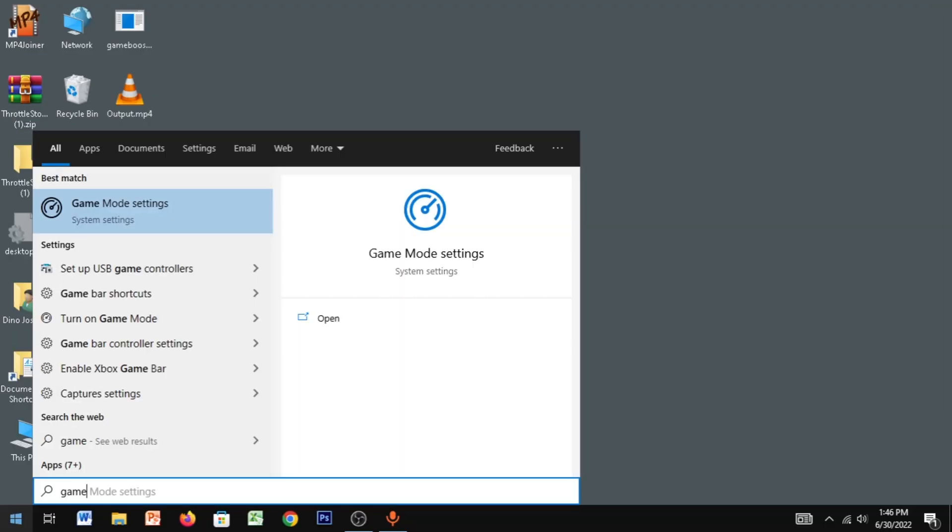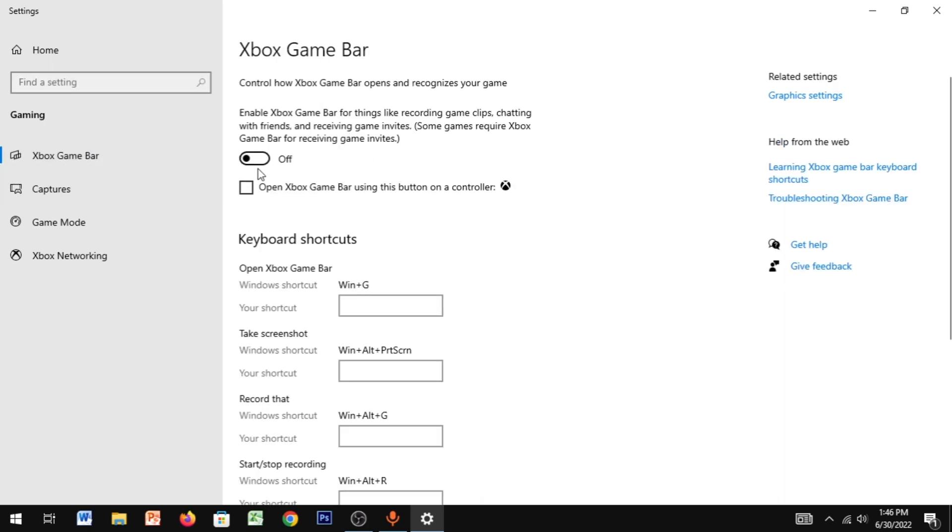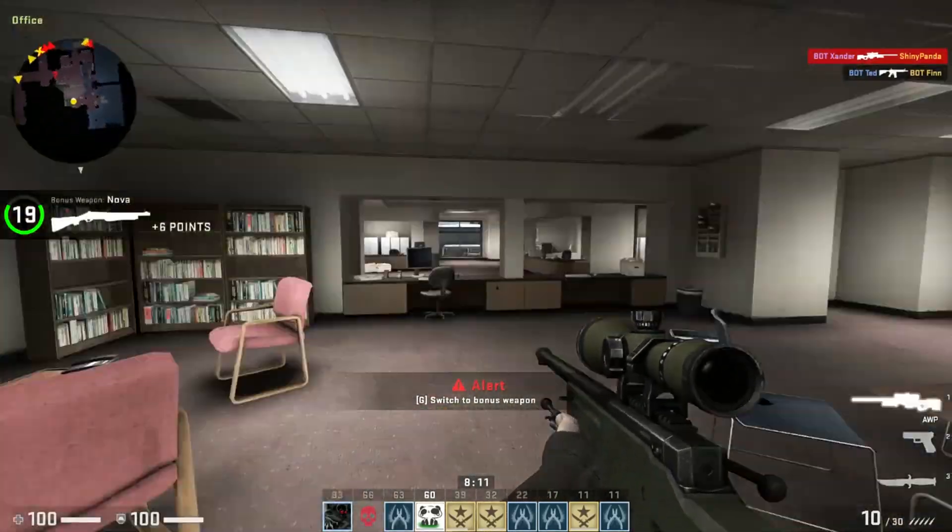Now go to Start and type in Game Mode Settings. Open it up and make sure Game Mode is enabled. Then go to Xbox Game Bar and make sure that is turned off.